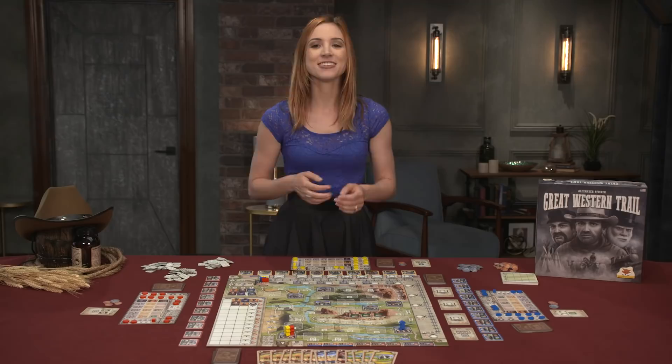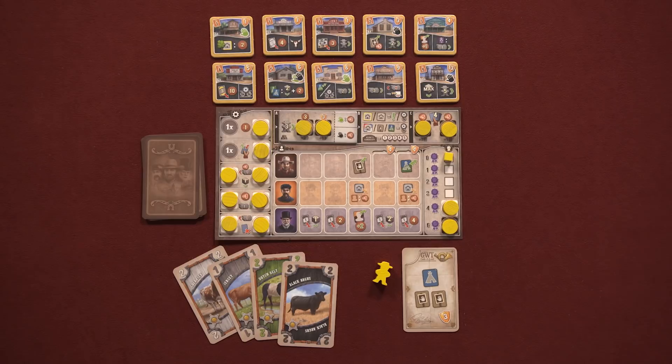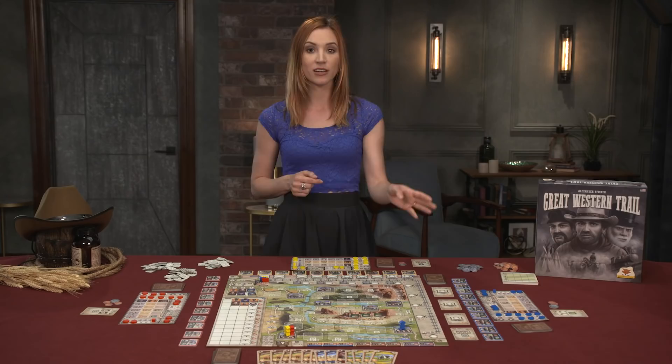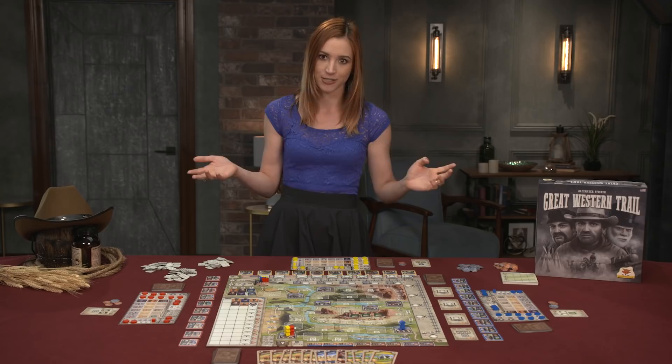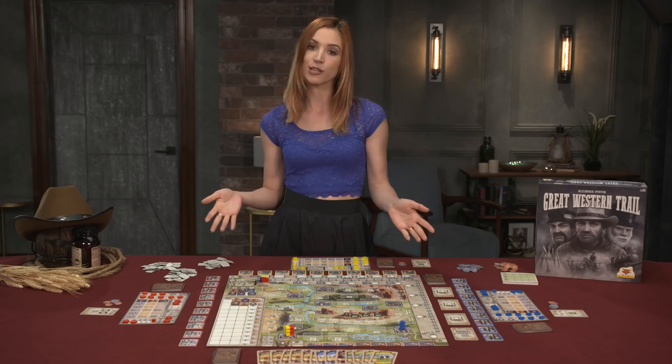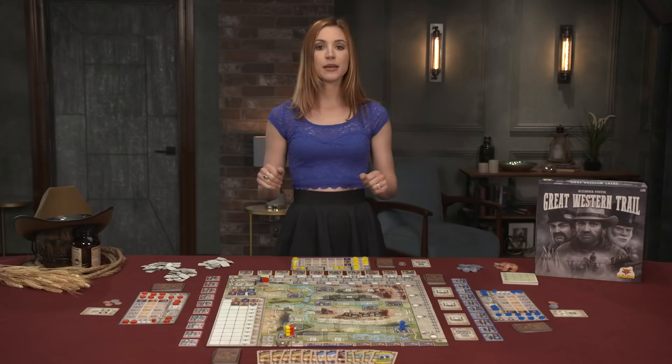Each player also receives a randomly dealt starting objective card to be placed below their board. Determine the starting player — they get $6 from the bank, and each subsequent player gets $7, $8, or $9, depending on how many players. Players select a starting neutral building to place their cattlemen, and can now start the game.